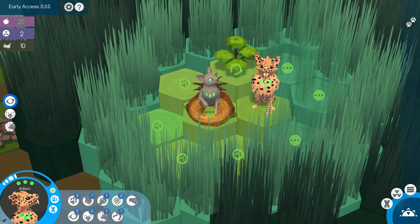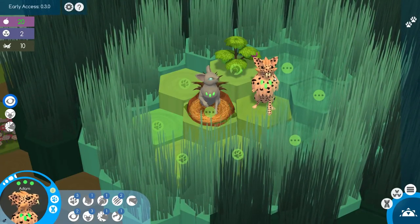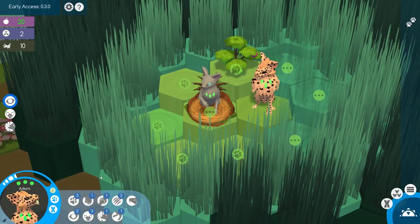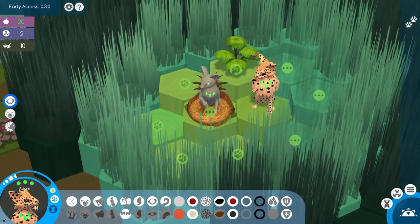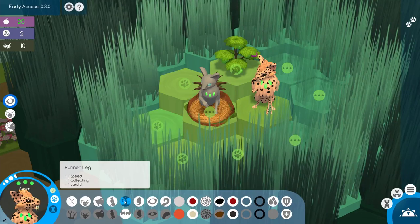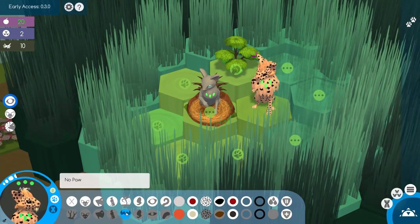We have Eve here and we have Adam here. Adam's missing a paw. That's interesting. It's a genetics survival game, so you can look at the genetics of each of your animals.